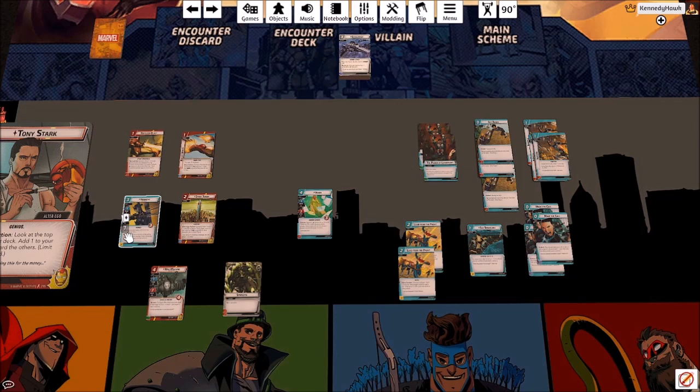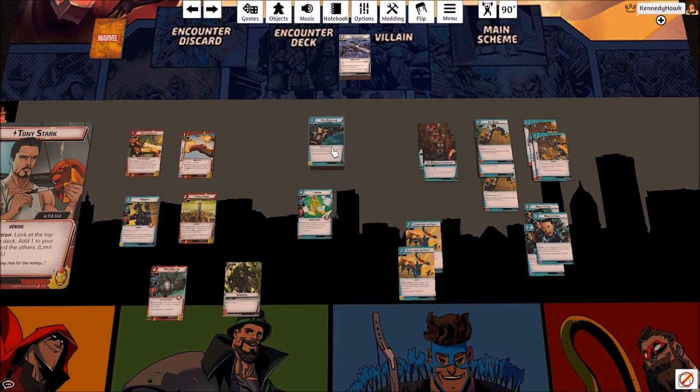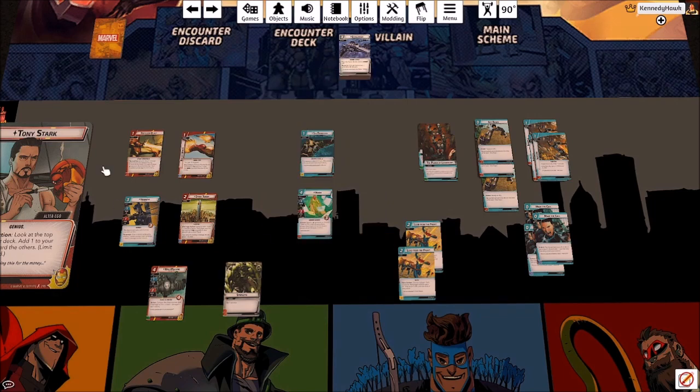I start with Hawkeye in the deck and if I decide he's not doing enough I'll pull him out and put something from my sideboard in. He's a generally useful character and he provides lightning bolt resources, which are good. Triskelion is a really good card, but not in an Iron Man deck — we have low hit points and we're going to use those allies to block until we get upgrades out and enough health to soak attacks.